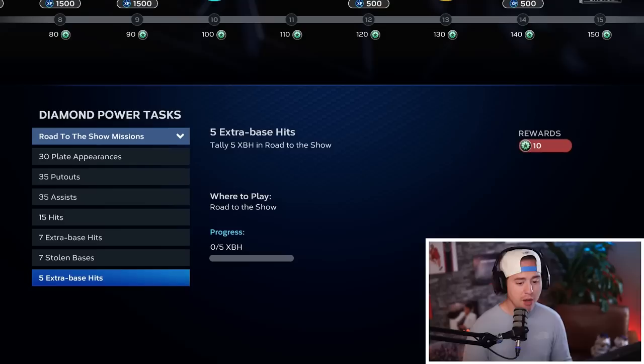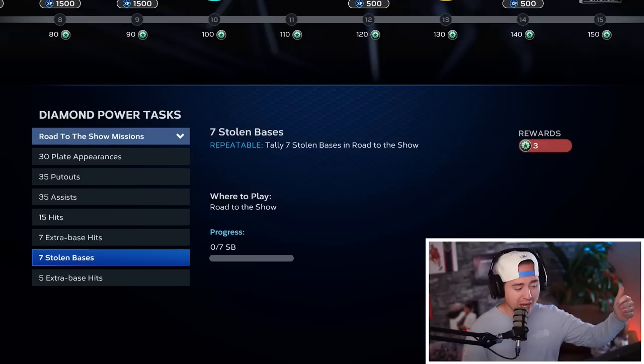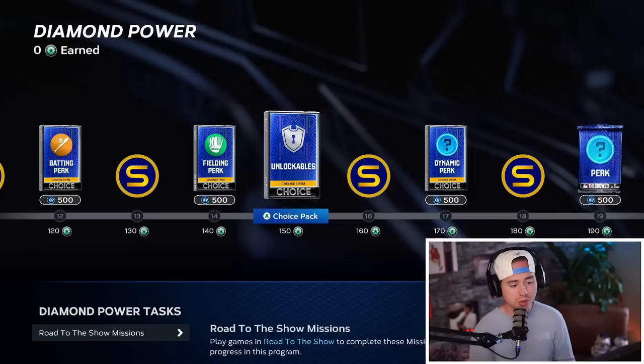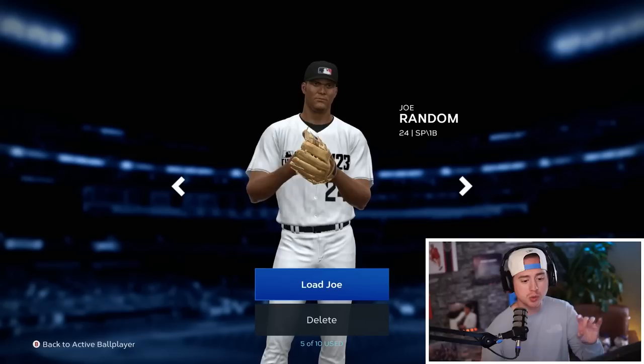With our hitters, when we go down into the missions we have the pretty standard missions: 15 hits, 7 extra base hits. We get one mission here — 5 extra base hits — which is a one-time reward of 10 bonus points giving you a nice little kickstart. But outside of that, we're having to get basically 15 hits, 7 extra base hits, and 30 plate appearances at 3 points a time to work our way through to level 100. It's going to take quite a while.